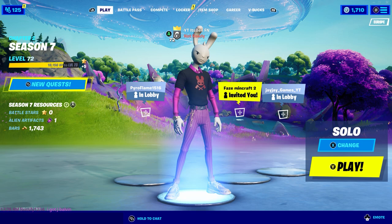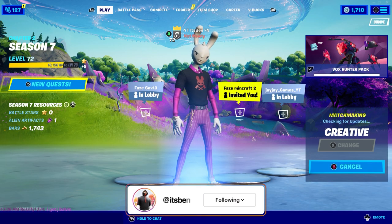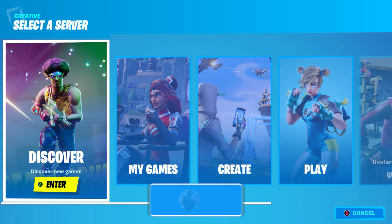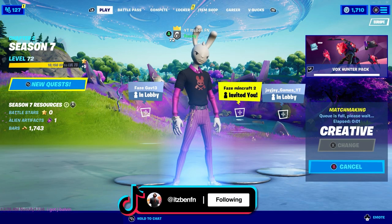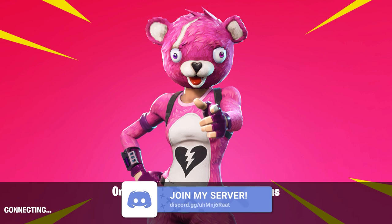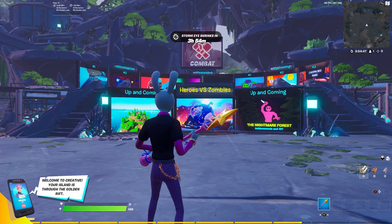Now once you've done that, go ahead and back out and do the next steps. The next step to unlock this free Naruto skin is to make your way into Creative. I'm going to be giving you a map code for Naruto that goes ahead and unlocks the Naruto skin early — and this is super easy and fast. I'm going to be giving you guys the exact Naruto code and this is 100% working right now, it isn't even patched yet.